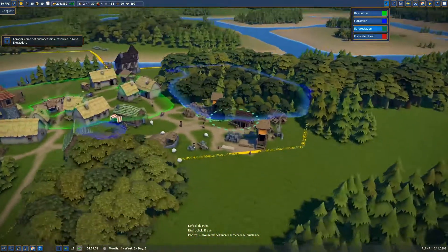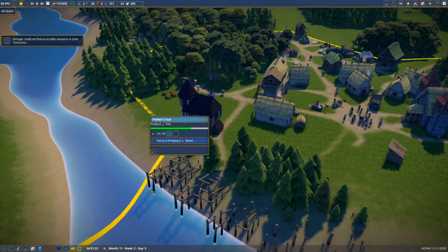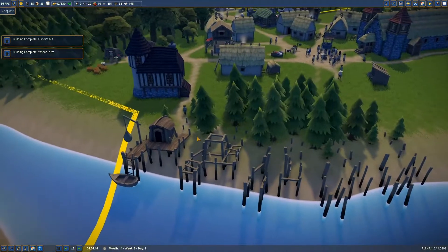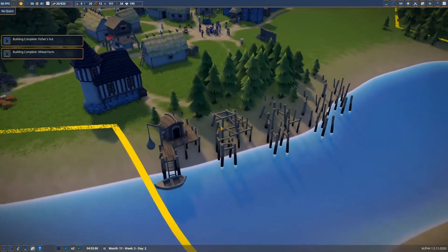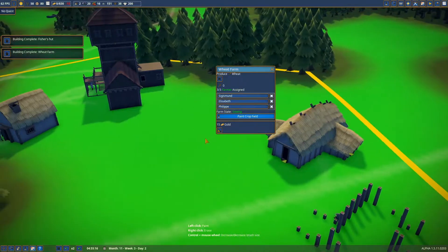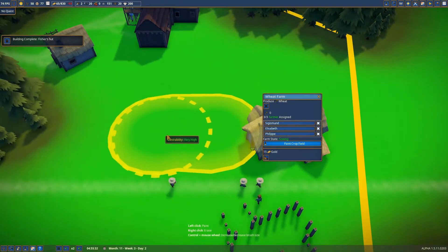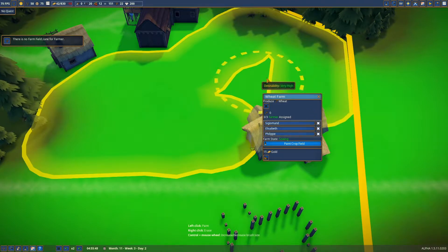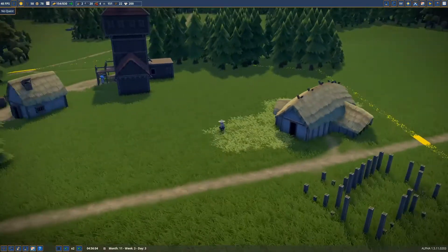We want to keep a couple of trees here just for aesthetic purposes. And we just ran out of berries again - but just in time, because I think this one is almost finished. We are okay-ish with berries at the moment - just enough. And there we go, one fisher's hut is done! Let's assign a fisherman - marry the fisherman. One of our farms finished building as well, so let's assign three farmers and paint a crop field. They're planting the crops!